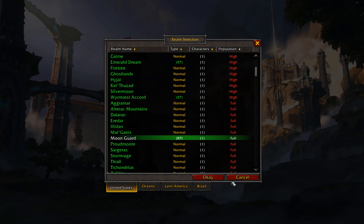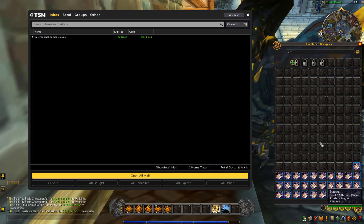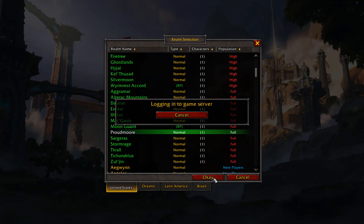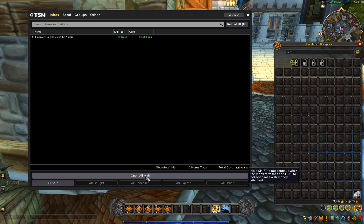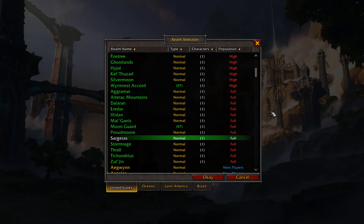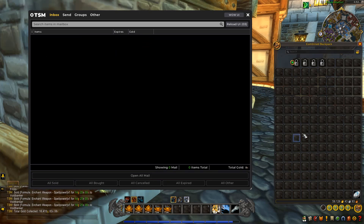Next realm is Moonguard, the RP realm, with 16k in sales from a few transmog pieces, bringing liquid gold to 87k. Proudmoor is up next with only one sale for 2.6k, bringing us to 74k on this realm. The following realm had 16k in sales, with one decent sale — the Razorfin Fan Bracers. The Razorfin gear sells extremely well and is good for flipping, bringing liquid gold to 59k.